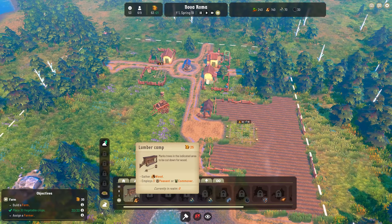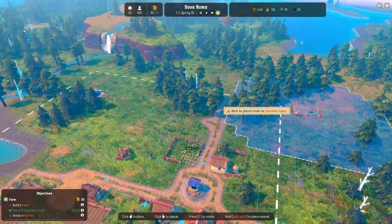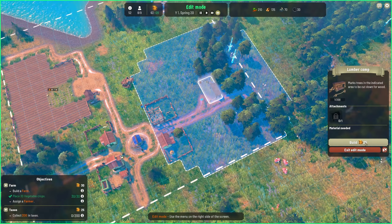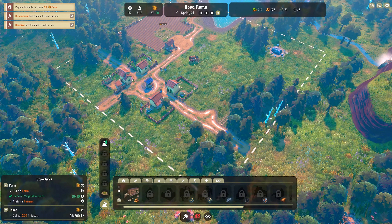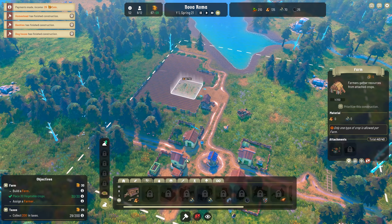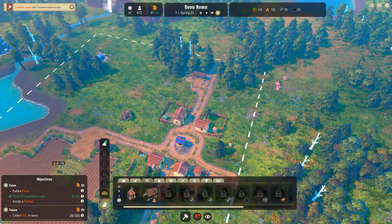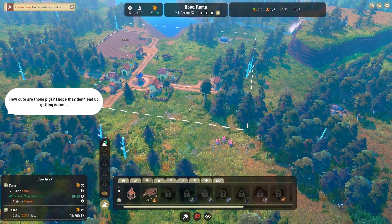We will need to get a lumber camp up and running. Where was that stone? The stone's over here, over there. I'm going to go and build a lumber camp there, and that will encompass all of this. We're going to welcome our new peasants - two new visitors. And they will have a house. We can actually house up to a population of 12, which is great. Got some pigs over here - how cute are those pigs? I hope they don't end up getting eaten. Oh, they will.